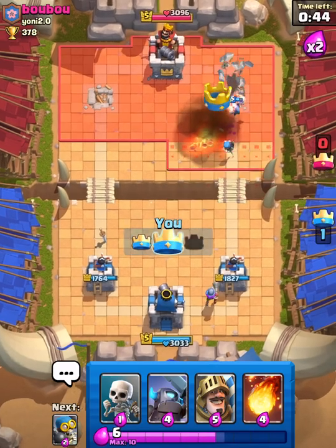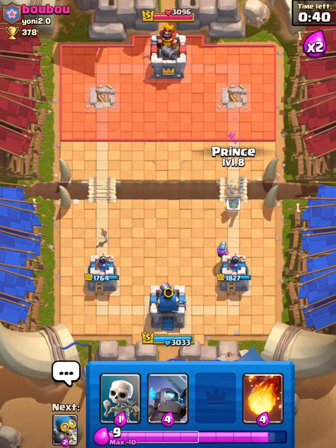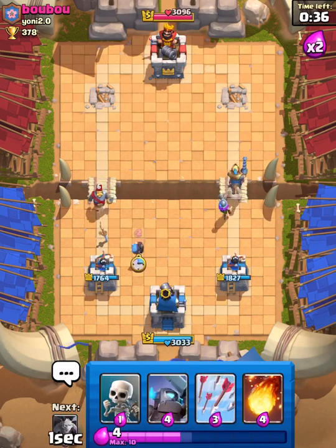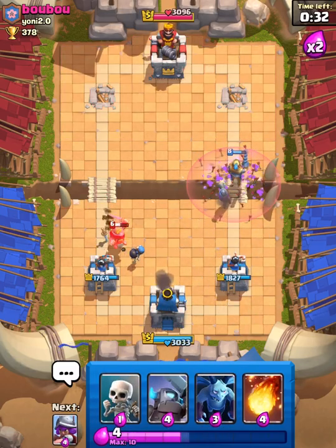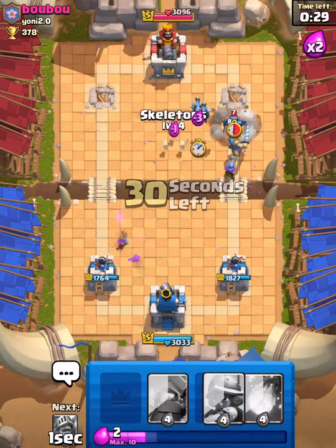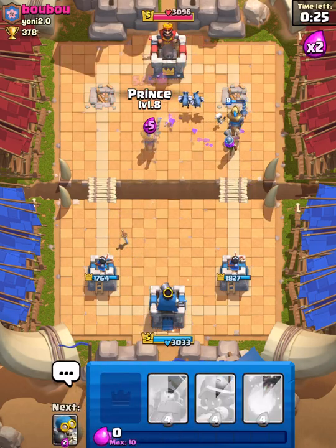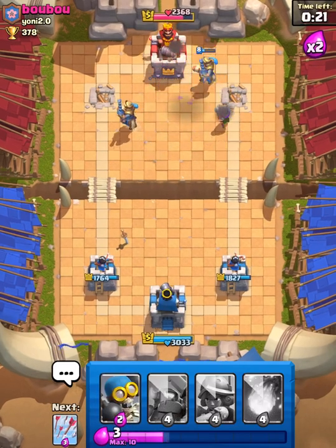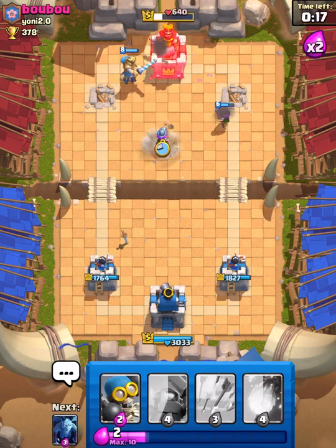Continuing on, gives me easy value. Let's get another Prince down — two Princes on King Tower looks pretty nice, but unfortunately they take one of them out. And that's game! Pretty good deck.